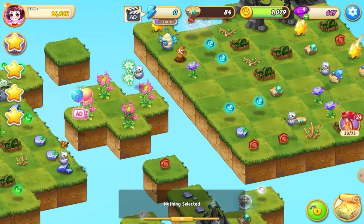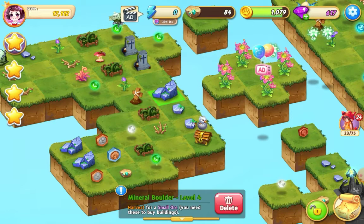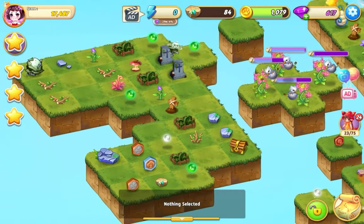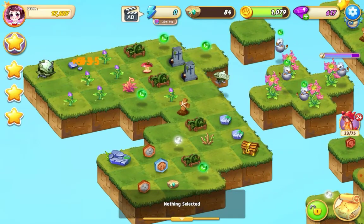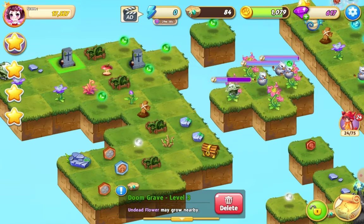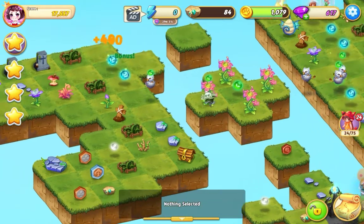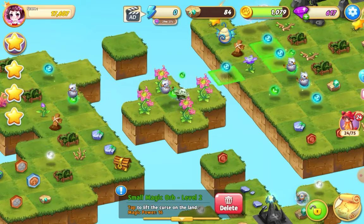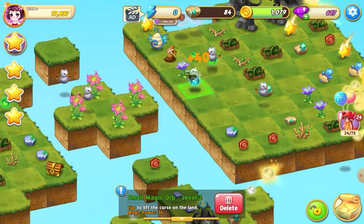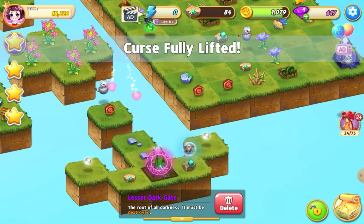Take this ore over there and let's merge up that ore. Get them harvesting this essence again. Set that up for a five-merge, five-merge there, five-merge with the turquoise — and that should be more than enough. Tap on that dark gate there, I'm going to start collecting this ore up.